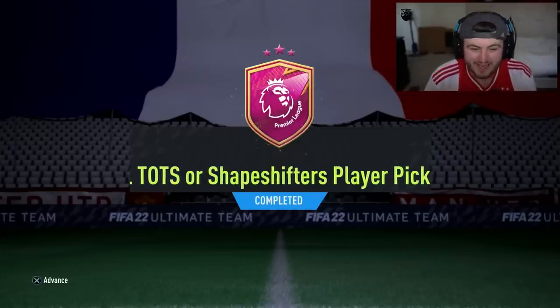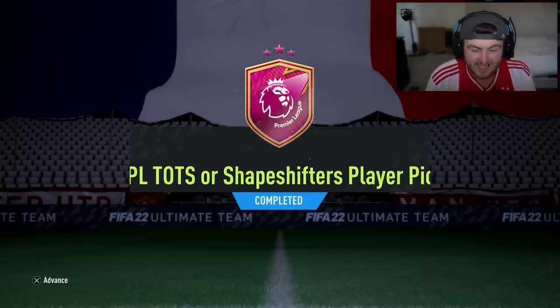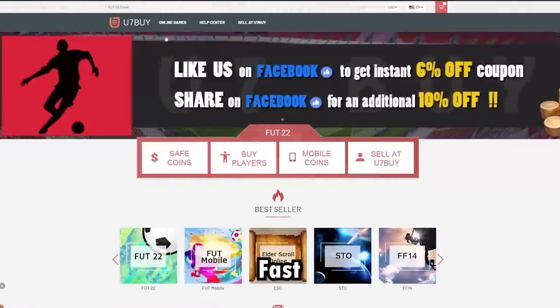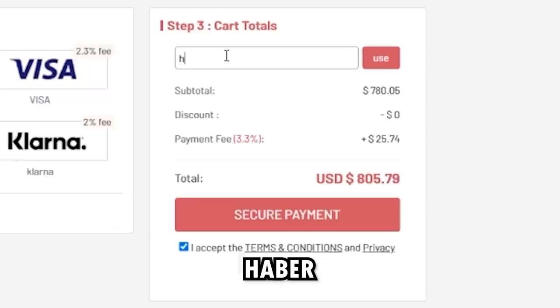EA dropped Premier League Team of the Season or Shapeshifter Player Picks. We're going to open up a bunch of these and hopefully get some decent stuff. For cheap, fast and reliable FIFA coins, check out u7buy.com. There is a link in the description. Use the code HABER to get yourself a discount on all of your orders.